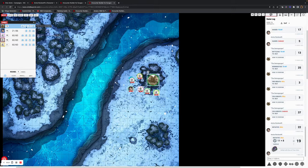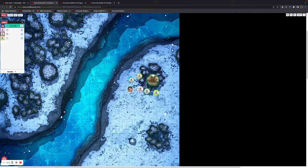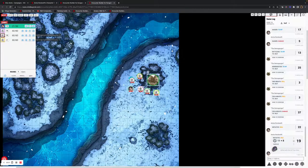If I decide to remove a token from combat, you can see that Amira — the player — can see her own hit points but none of the monsters' hit points. The DM, however, sees everybody.